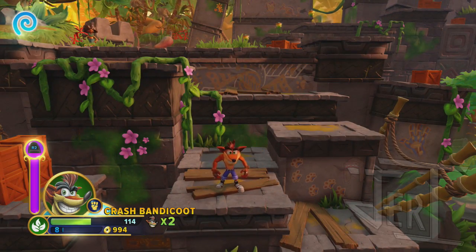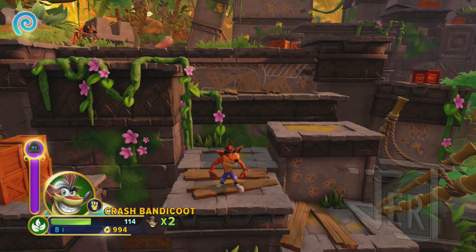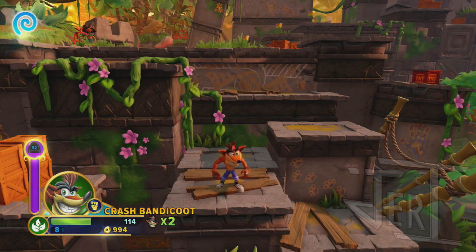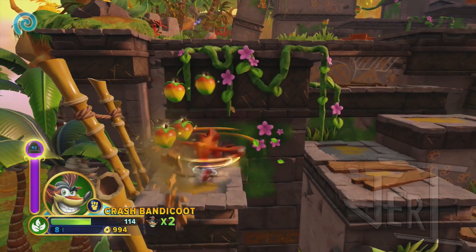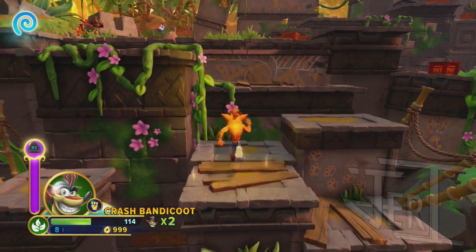What's up everybody, it's Jeremiah here and today I'm giving you guys part two of the Crash Bandicoot Thumpin' Wumpa Islands expansion pack in Skylanders Imaginators. In the previous part, we took care of finding Banjo's mixtape and also going through the beginning of Insanity Island, or the jungle area rather. But without further ado, we're going to continue.